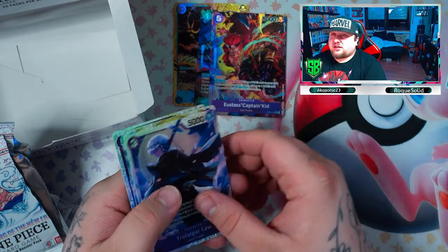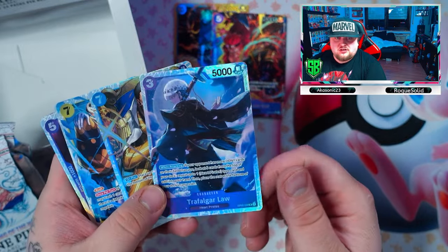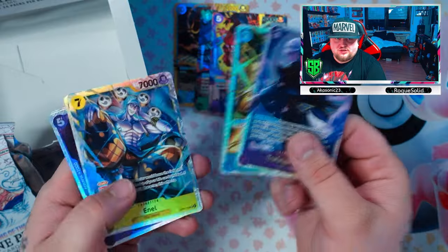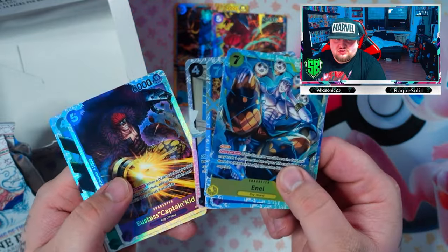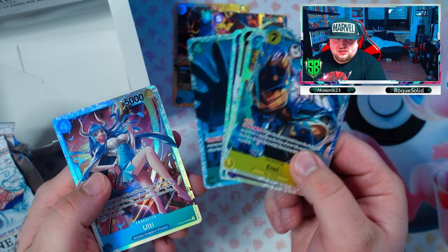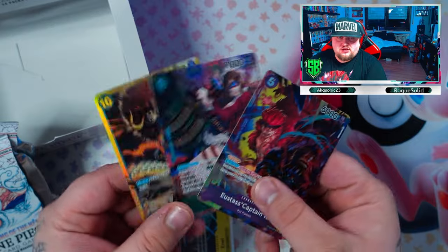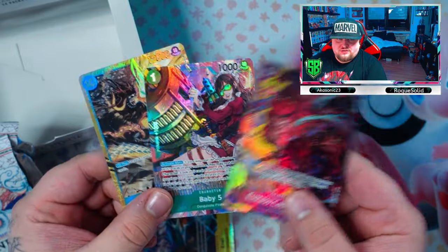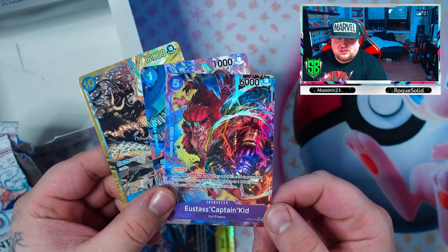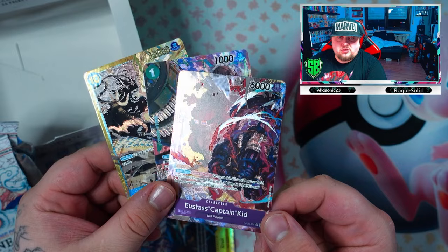Here are the cards we got: normal SR cards — super rare Sakazuki, Rob Lucci, Borsalino, Enol, Rob Lucci, Eustace Captain Kid, Pika, and Ulti. And for the three big hits of the day: Kaido secret rare, Baby Five full art, and textured Eustace Captain Kid. Those are the pulls.